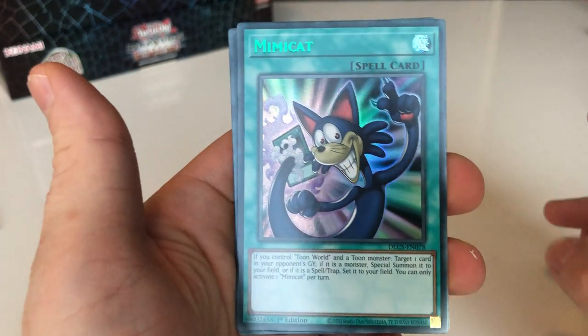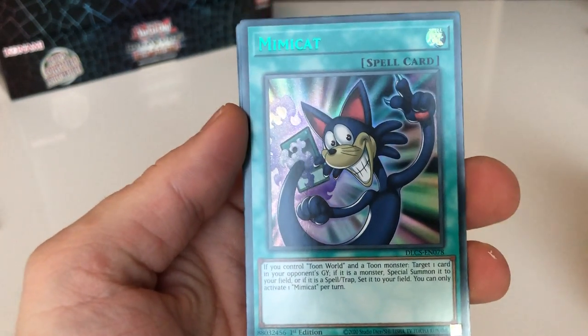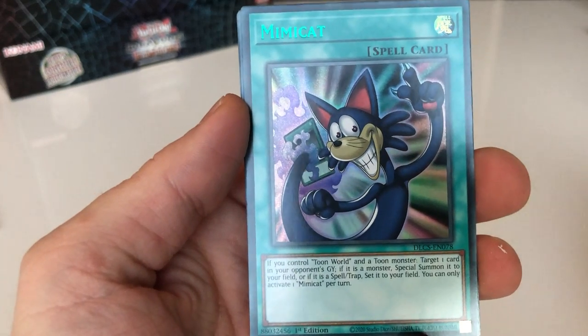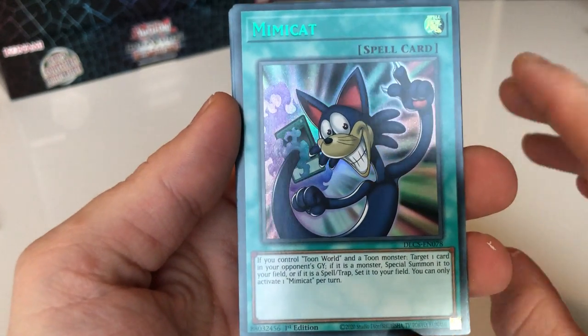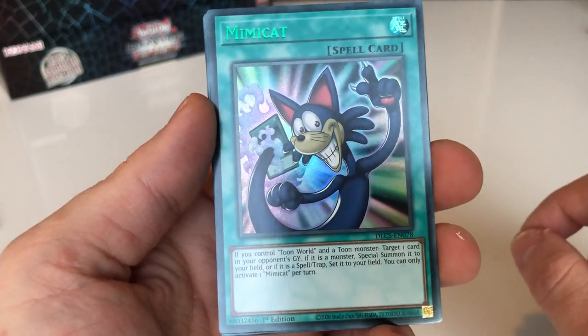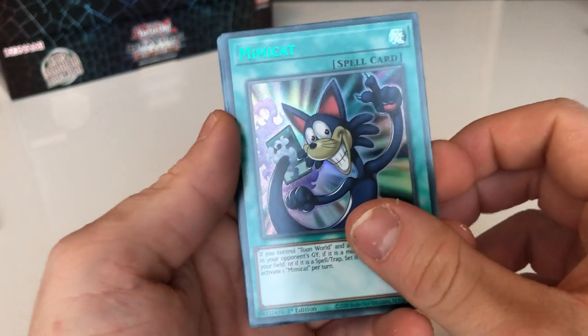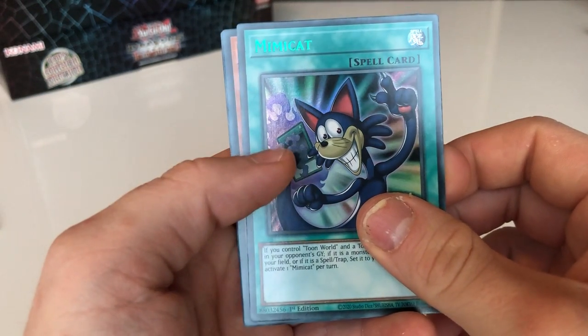It is Mimcat — Mimcat ultra rare, green ultra rare. I only put in the regular ultra rare price for it because all of the Mimcats come in over a dollar. The regular ultra rare comes in at $141.